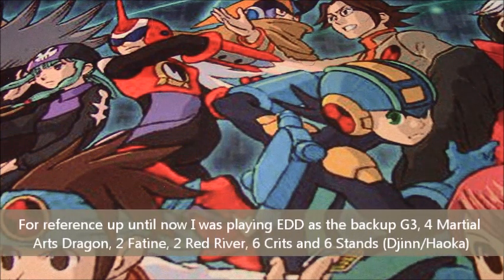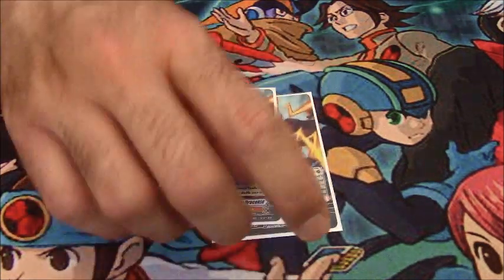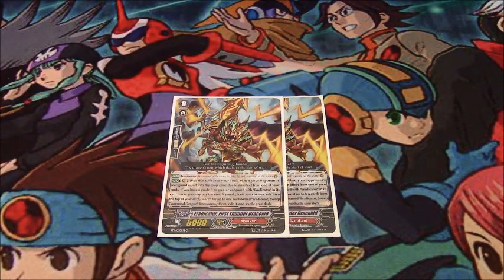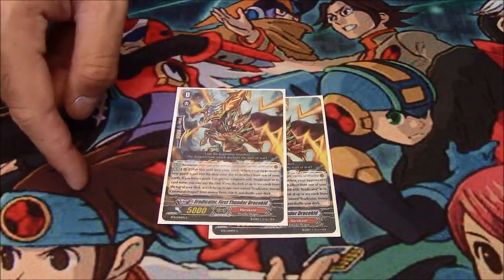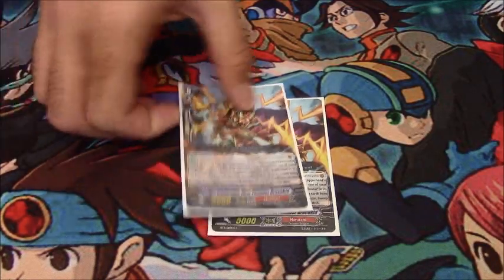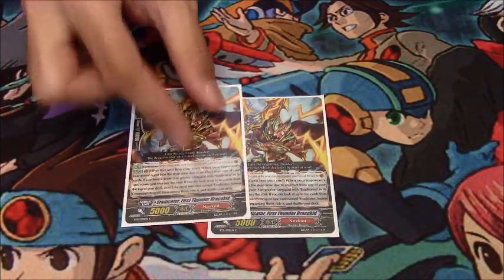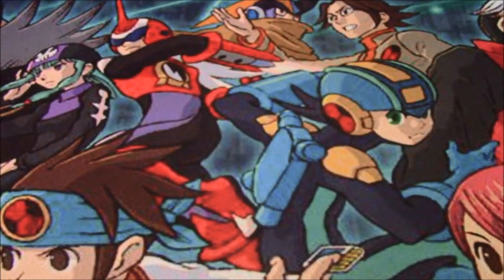It was just running different grade threes and more of a certain grade one ratio than I was playing before. Good to know my thought process was on the correct path. Starting Vanguard is two copies of First Thunder Draco Kid because being able to potentially restand a Sweep Command during either player's turn is actually pretty important, since Impede Dragon can trigger this thing. So if you're running Break Rides in your deck, you can throw this into the soul and attempt to Break Ride Sweep Command Dragon in your opponent's battle phase for extra memes.